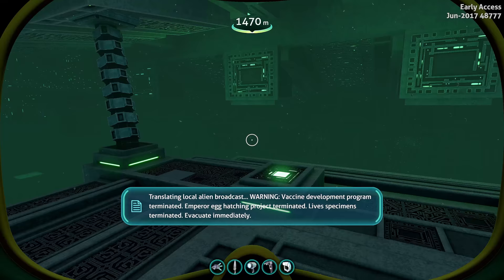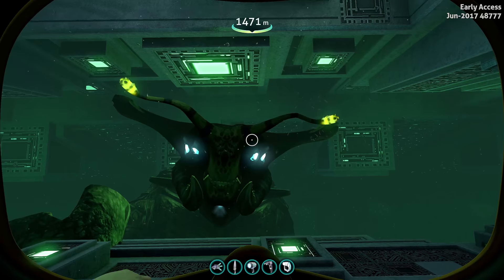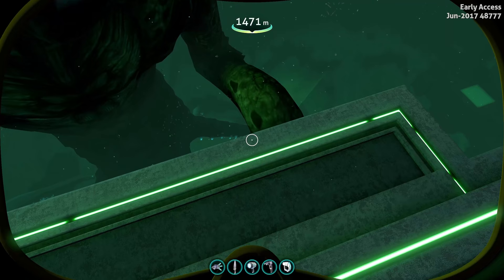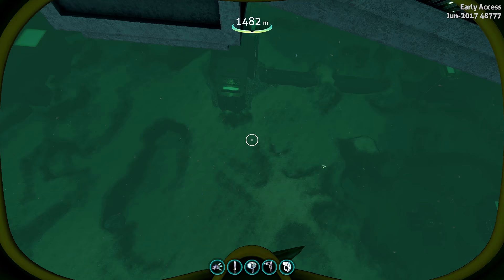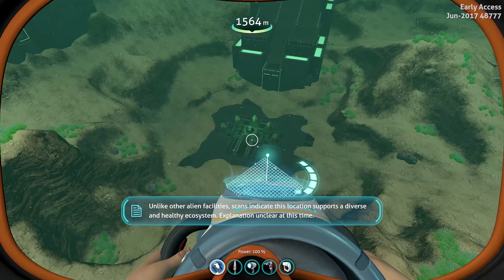So we're checking out the Emperor and some new animations in regards to the different steps you're gonna take to complete this mission or story. Looks like the model is messed up a little bit — the eyes are bleeding through. Also, this is now a hard surface, which is a huge change. And there's music! That is new!